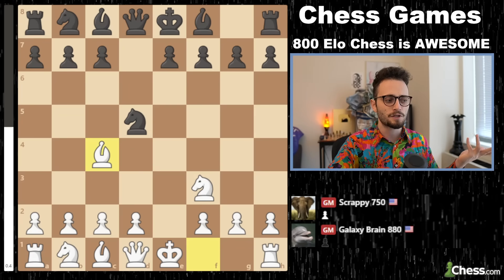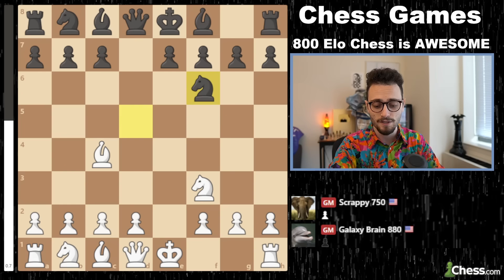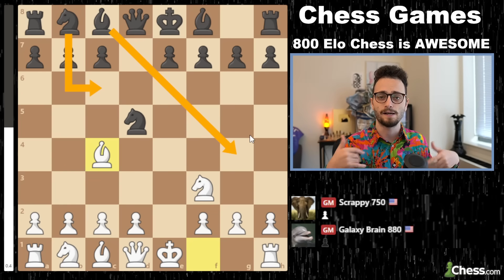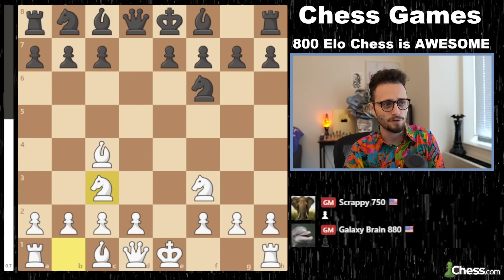Black plays the first confusing move of the opening, which is knight back to f6. I don't really know why black decided to voluntarily retreat for no reason. When in doubt, you should just develop all the other pieces. You don't really need to go backwards. I like what white is doing here — good development so far.